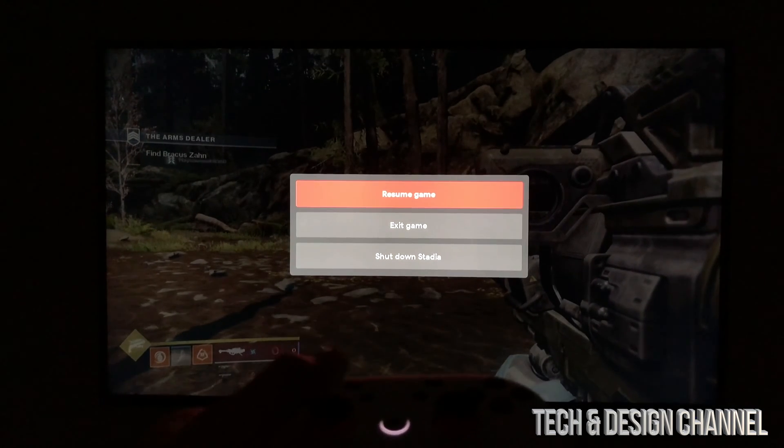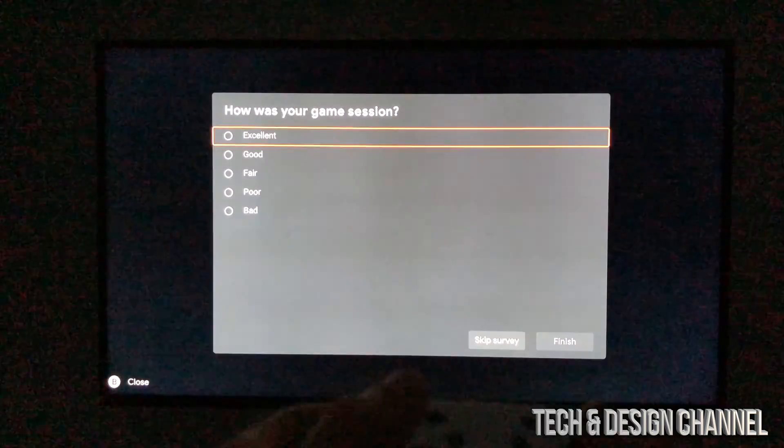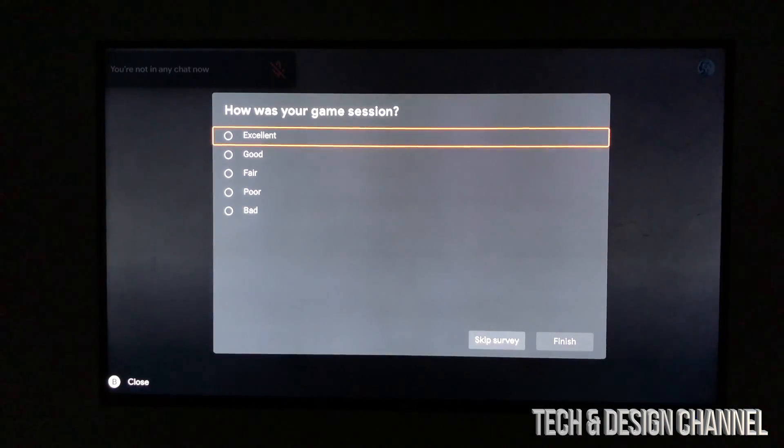On your screen you're supposed to get this menu. From here we can just choose 'Exit Game' or 'Shutdown Stadia.' So that's how you do it.